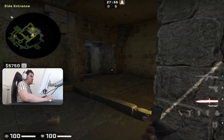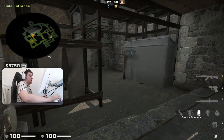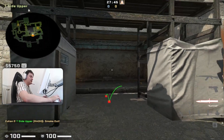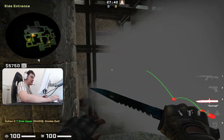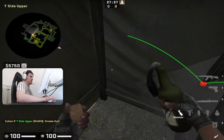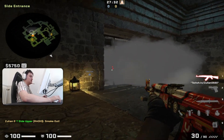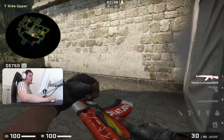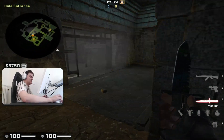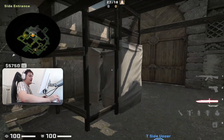Usually if the Ts do a deep smoke right here, it can be pretty difficult to do any of these spams. What is mostly important is just that you try to molotov here on the other side, and then if the Ts are smoking that, you can spam the smoke to try to kill the players trying to cross to mid so they can help their team. So yeah, that's just a tip — something you need to do if you are getting smoked off in cave very early.